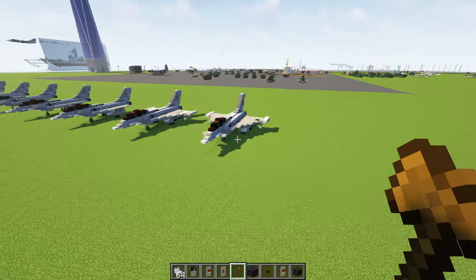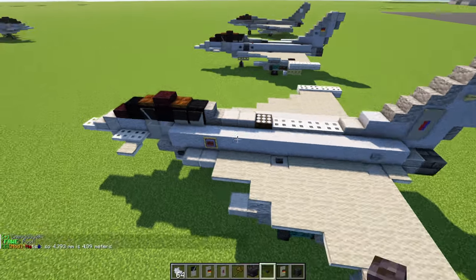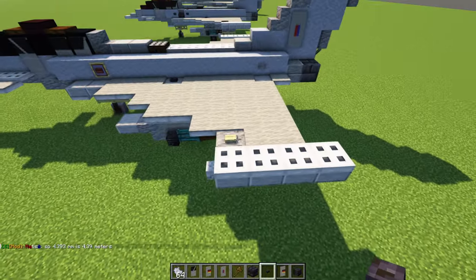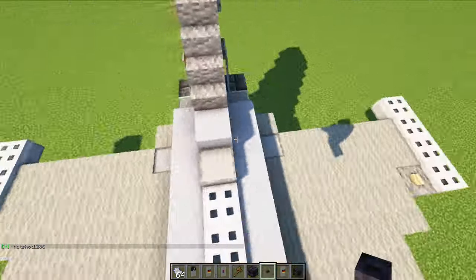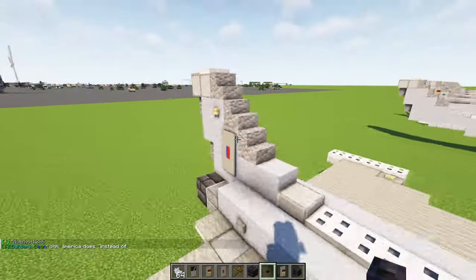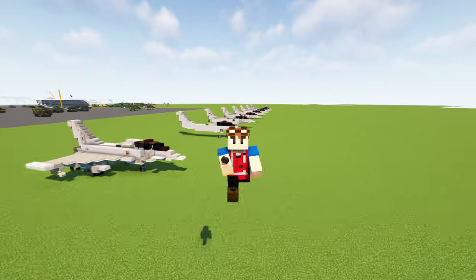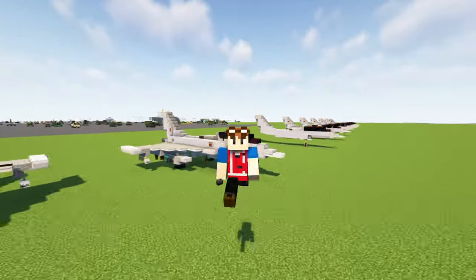That's it for the Luftwaffe Eurofighter Typhoon fighter jet. To make the RAF version, change the roundel, add the roundel here, don't include those mangrove buttons — instead add a stone button there and this other button here. That's pretty much it for the video. Hope you guys enjoy it. If you do, hit the like button, leave a comment, check out our Discord, and I'll see you guys in the next one.